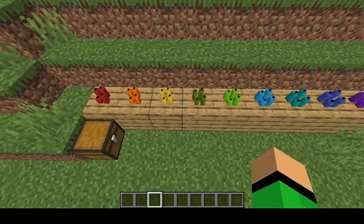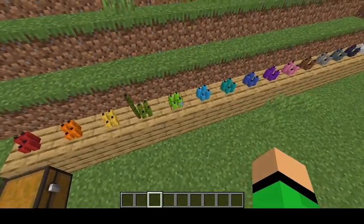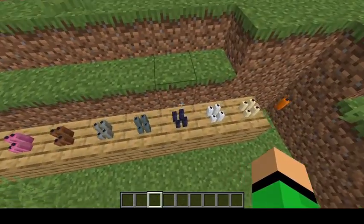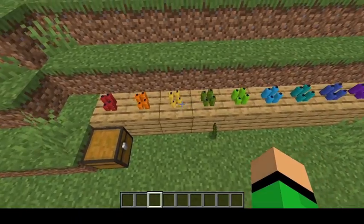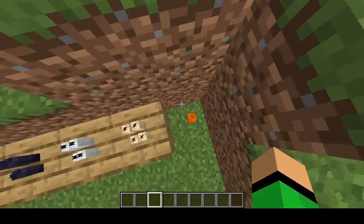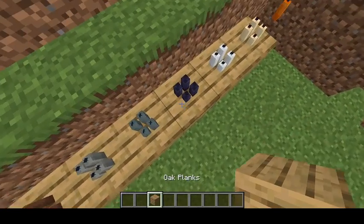There is a new block called Candle Blocks. You can have green candles, you can have any color candles. These blocks have no crafting recipe yet, but they are pretty nice and cool. They can float in mid-air, and they act a lot like sea pickles.